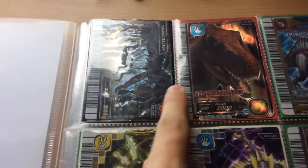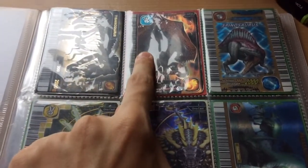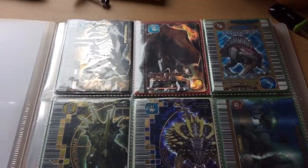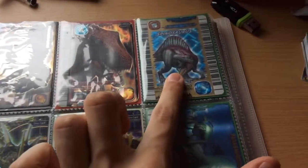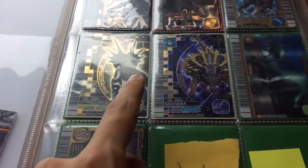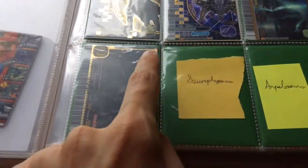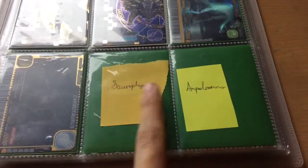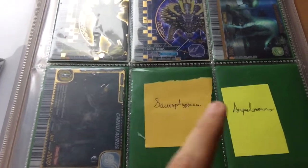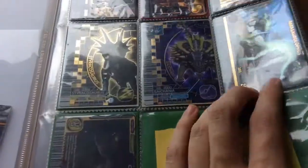We start with a Fossil Tyrannosaurus — these are all Gold by the way — and we have a Nemesis Spinosaurus, a Styracosaurus, a Cytrania, a Parasaurolophus, and Carnotaurus. Any space you see with post-it notes are cards I'm missing and wanting to trade for, but I'll have another video explaining all that.